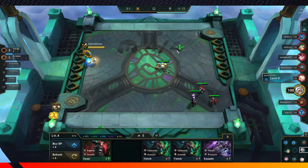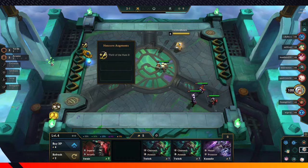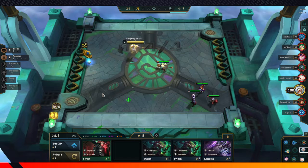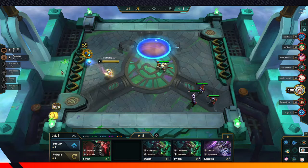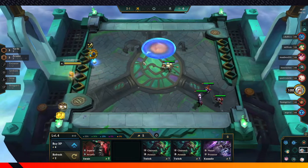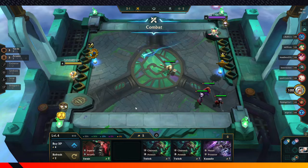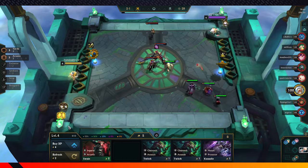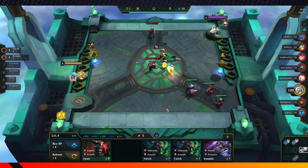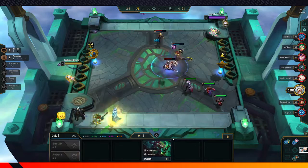These are the Hex Core Augments. These are kinda new to TFT, but they give you certain bonuses. Like 'the hunt' — so when one of my units kills something, they gain 600 health. So that's healing. Which is pretty good. None of this is anything we really want, although we might try to do this thing called Econ — just trying to make economy to get stronger.